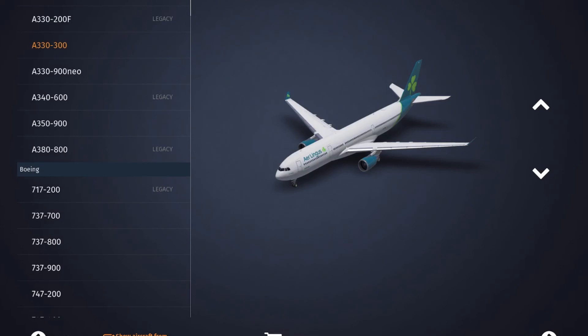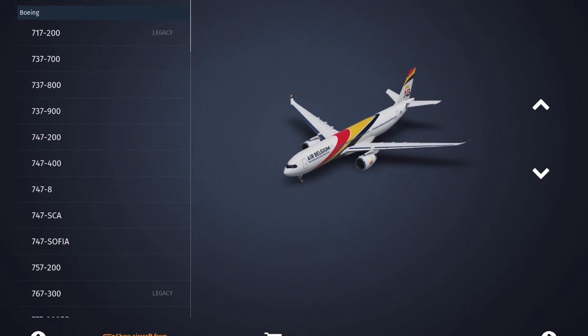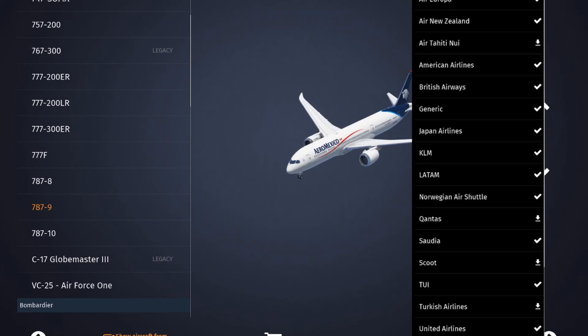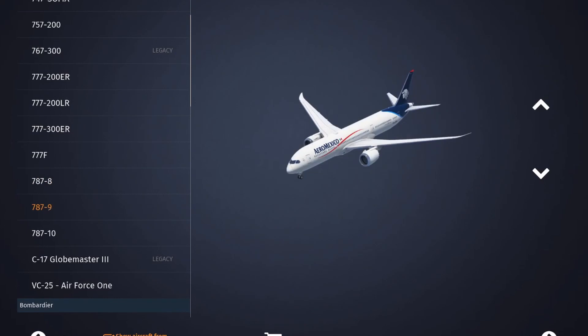They've narrowed down to the top 10 livery requests. I know there's a 787 somewhere. On the 787-9 we've got the Aeromexico livery. I think it does look nice. It's on the -8 and now it's on the -9. It looks a bit nicer there — you can see just the difference in the whiteness.